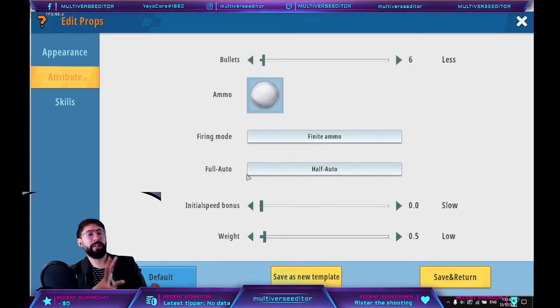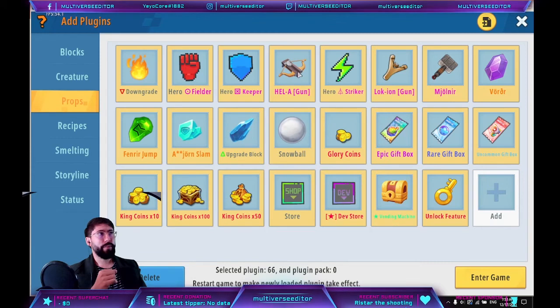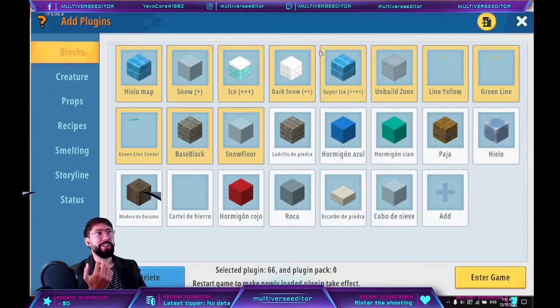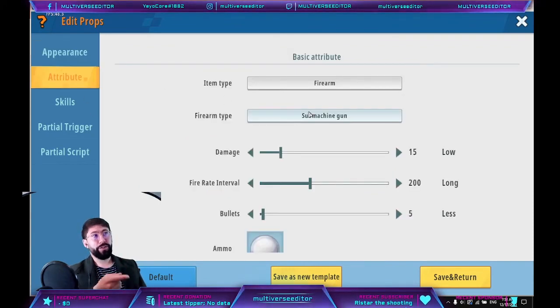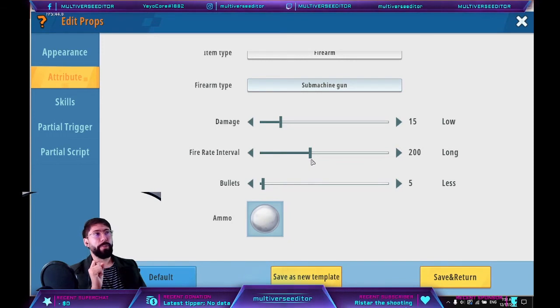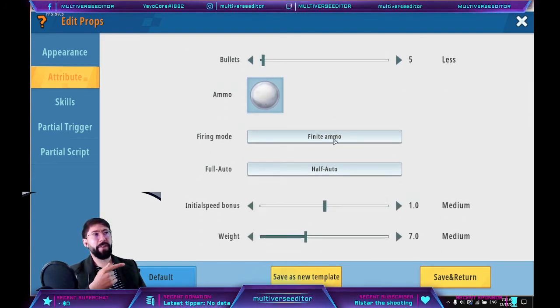Let me show you the setup I made for the guns. For example, starting with Helogun — it has a name showing ammo, range, and damage. I use the sub-machinegun attribute to shoot faster. Damage is 15. Fire rate is 200 — fast but not like a full-auto fire gun. Bullets: 5. Finite ammo mode. Half-auto — which means auto means you don't need to release the click, manual means you click every shot, full-auto means hold and spray, and half-auto means you can do both: click individually or hold to auto-fire.